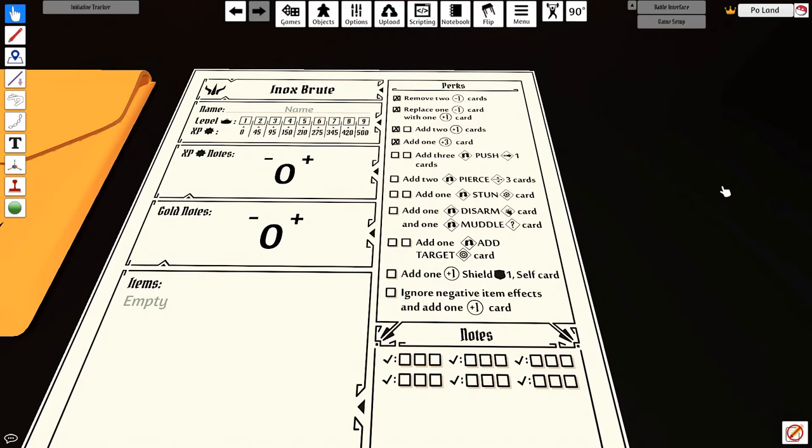The one perk we might consider would be the add plus 1 shield 1 self card — so instead of adding 2 plus 1s, you only add 1 plus 1, but it has a shield 1 on it. It would probably be more useful if I were bringing more faster initiative cards, but we don't have that many, so the shield isn't going to be too relevant.